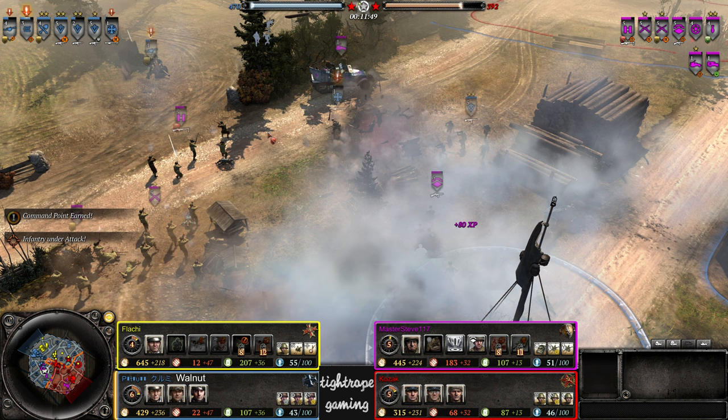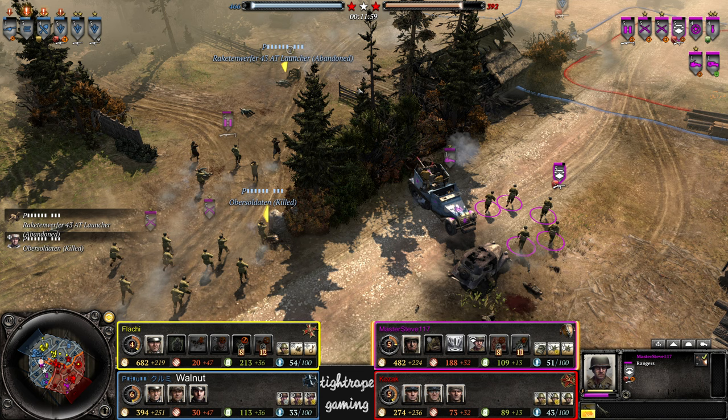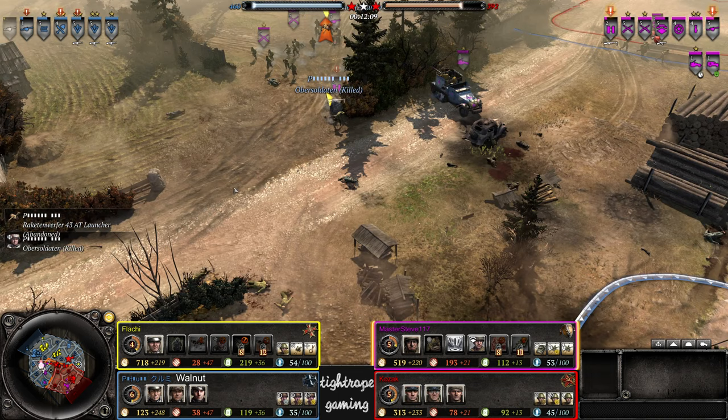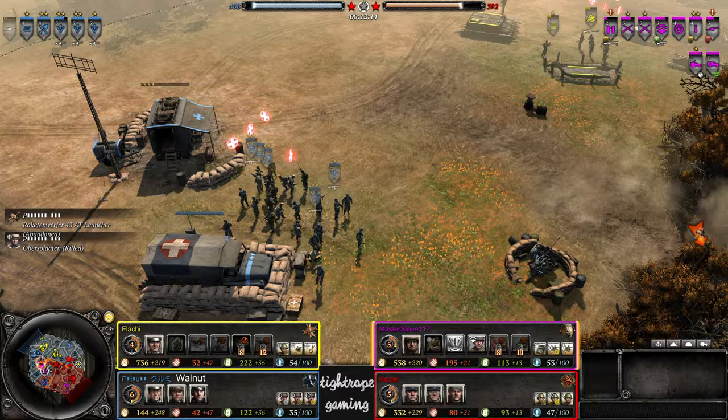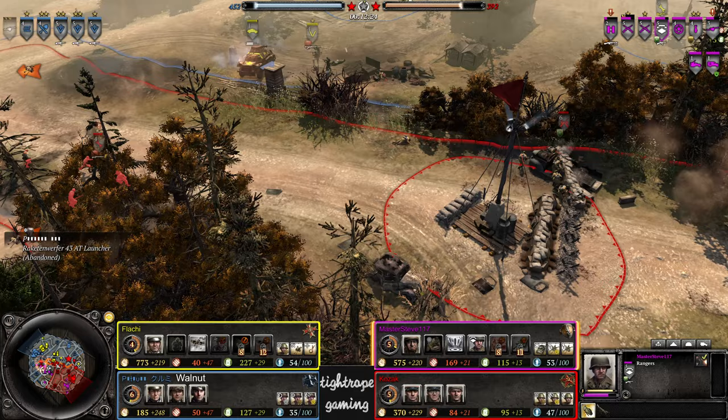Half-track rolling through infantry looking to apply pressure. Good grenade there from the rangers and they knock out the overs. Nice decrew on the Raketen as well — huge plays there. Walnut just getting completely overwhelmed, trying to stay in the fight a little too long once Steve had dropped that smoke down — maybe should have been a bit more defensive. The rangers have got that cooked grenade as well, which is one of the harder ones to dodge with that short fuse, although it doesn't have the best AOE.